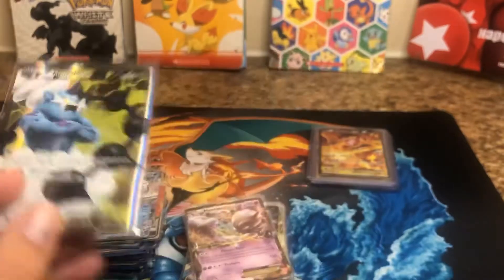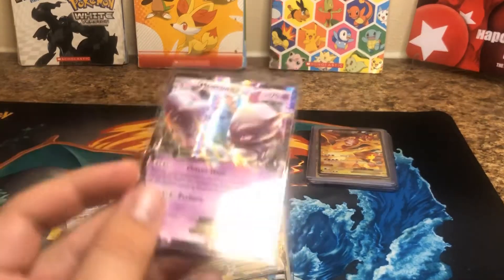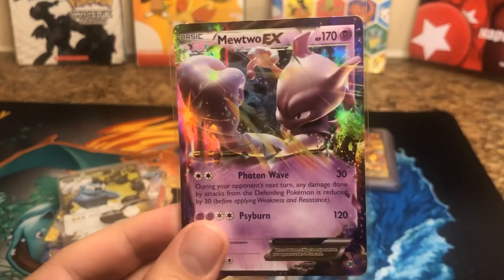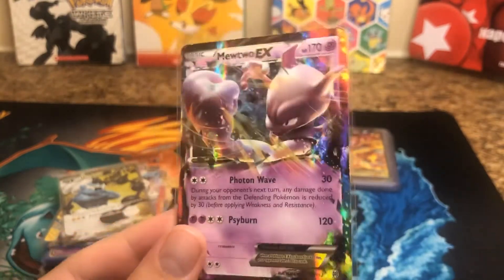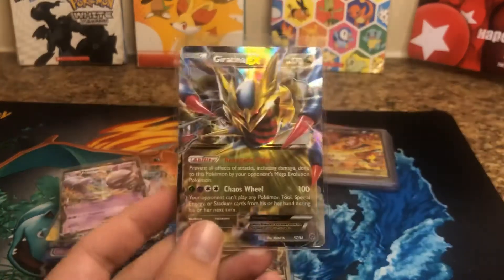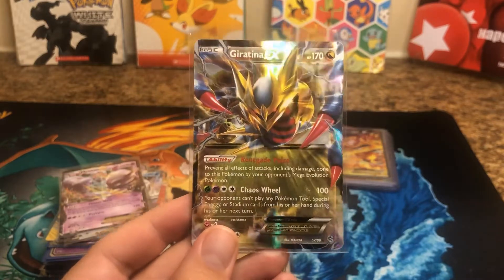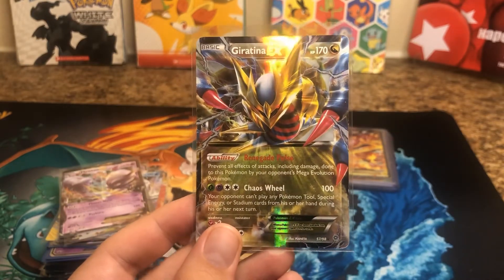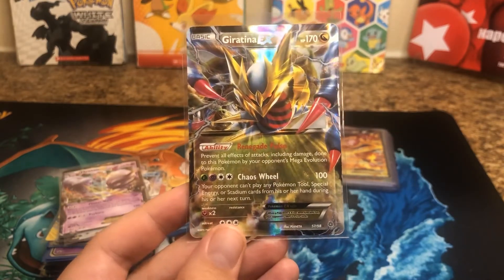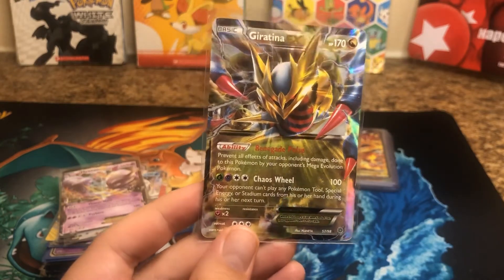I'm actually maybe going through these too fast, so if I need to slow down, let me know. We got another Mewtwo EX. Now we got a Giratina. Very cool. He's got like some — you've seen that Spider-Man with the little claws, or like appendages? It almost makes like a real spider. This is what this reminds me of.